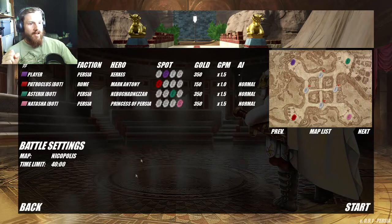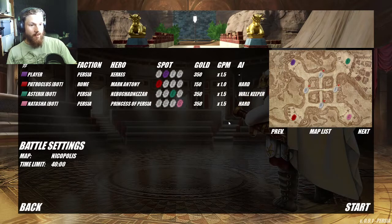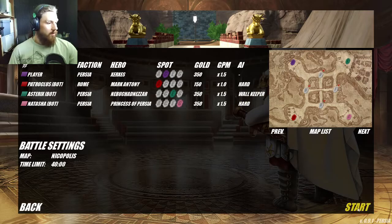Hey everybody, Lucasius here with some more Shield Wall. Today I'm heading to the Battle of the Necropolis where I'll be playing as the Bithynians — my alternate campaign custom map. This is my first time playing as a Persian faction. All the Persians started with 350 and Rome started with 150. All the Persians had a modifier of 1.5 which made this campaign battle very difficult. Everyone is on hard difficulty except for the Pontus faction, they are wall keepers, and I really hated them for that. Let's jump into it.